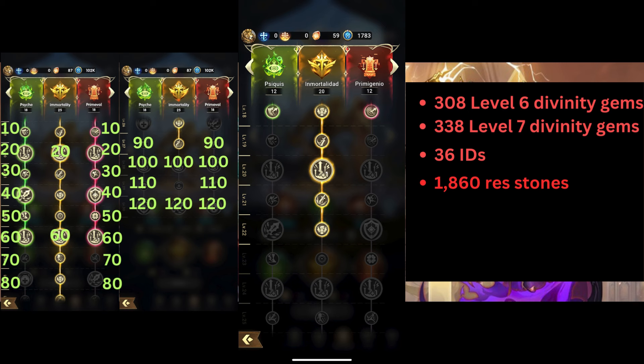Also, the main Divinity tree has enhanced level nodes at levels 22 and 26. This allows the hero to increase their enhanced level from plus 30 to plus 35 and plus 40. Every other Divinity node is a form of hero stat boost, with the level 30 nodes increasing the team's stats if the hero is included.